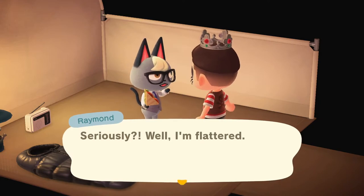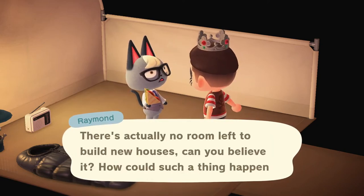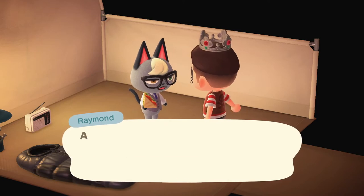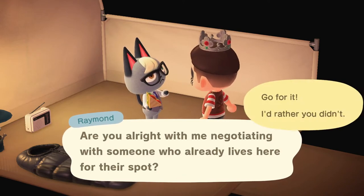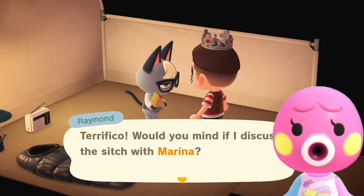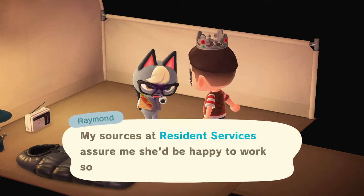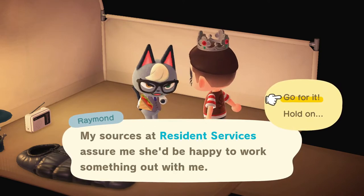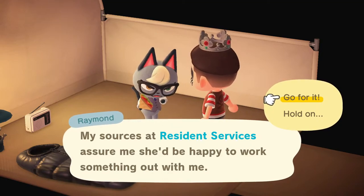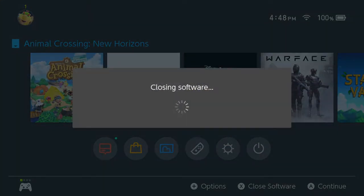This time Raymond asks to move in straight away without a card game. He goes to Resident Services, and bad news — my island's full. So let's see if he changes his mind from Cookie to somebody else. This time he chooses Marina, which proves the method still works. I'm not giving up Marina — she's an untouchable on my island. I said at the beginning I wanted Mira to move out, and the process took about an hour total in real time.